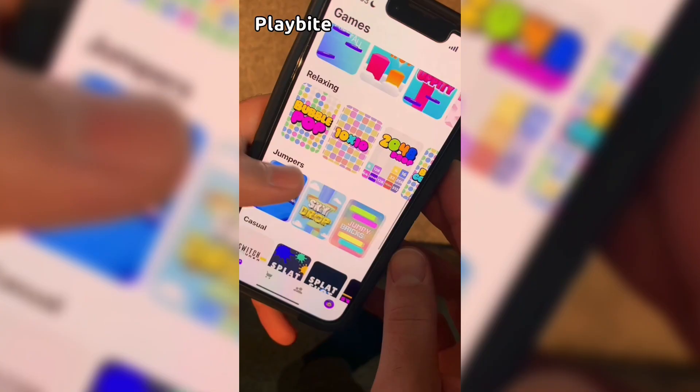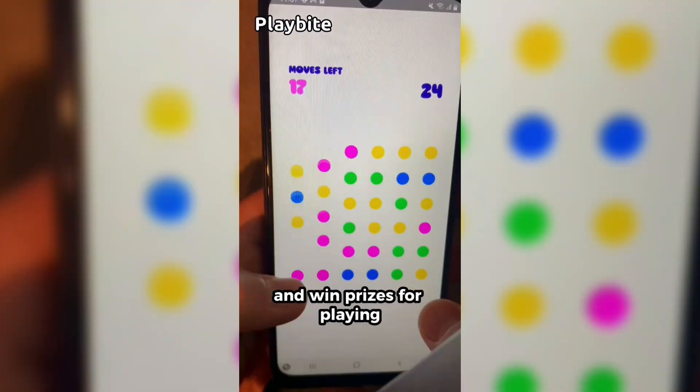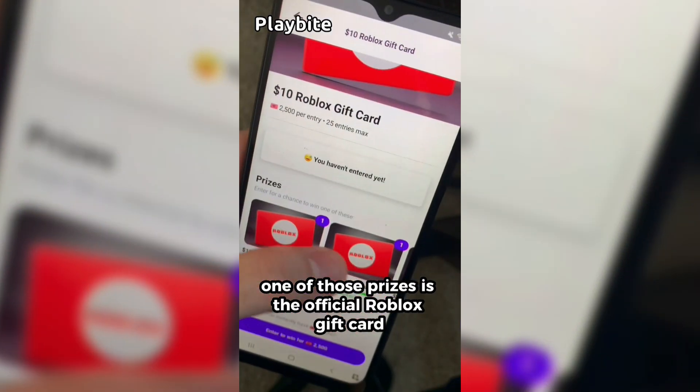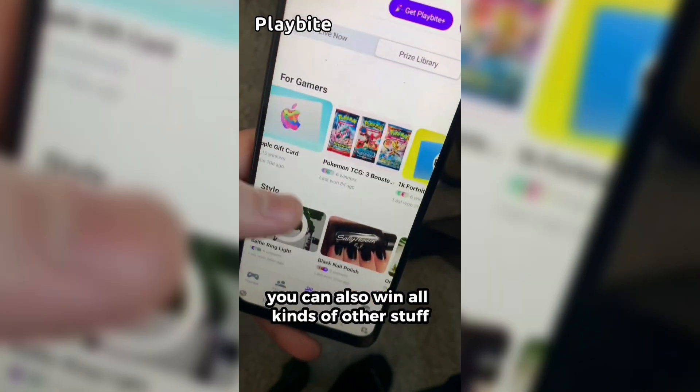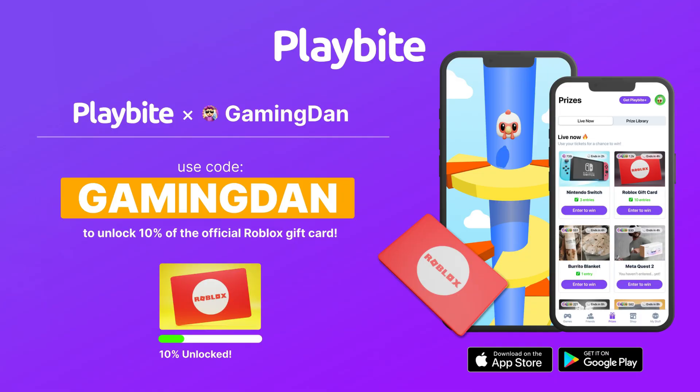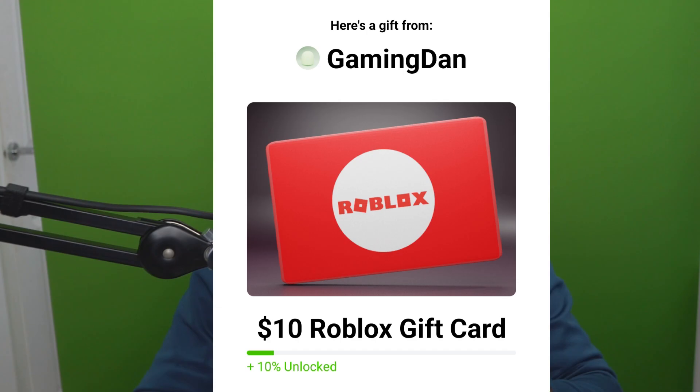If you are ever in need of Robux, go ahead and download this app called Playbyte. It's like an arcade on your phone — you can play fun games in a single app and win prizes, including the official Roblox gift card. You can also win electronics, snacks, and cool fidget toys. Download Playbyte today, linked down below, and use code GAMINGDAN. By doing so, you'll be 10% of the way to earning your first $10 Robux gift card.